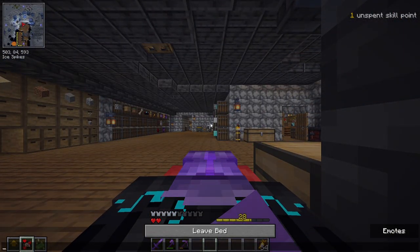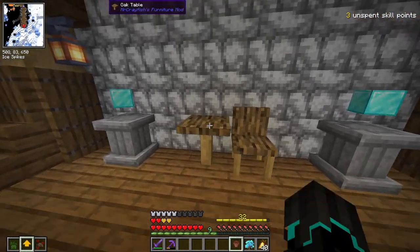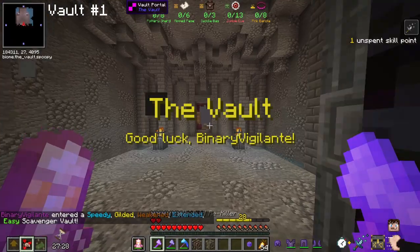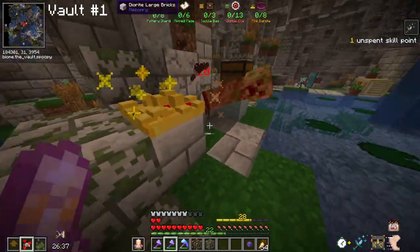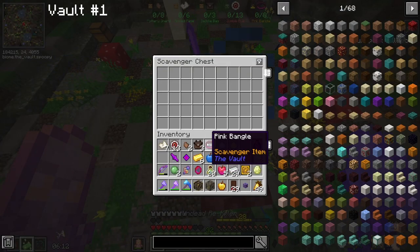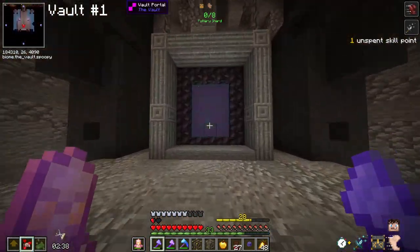We have a lot to do today - we need to run 12 vaults. Let the vault running commence. The first vault had some really good modifiers: speedy, gilded, extended, and easy. The vault was a scavenger hunt, but I decided to focus mainly on looting due to the gilded effect - until I changed my mind midway through to try and complete the scavenger hunt. I actually got really, really close - I got all the items except for one, but I was sadly unable to finish before my time was up and had to bail.